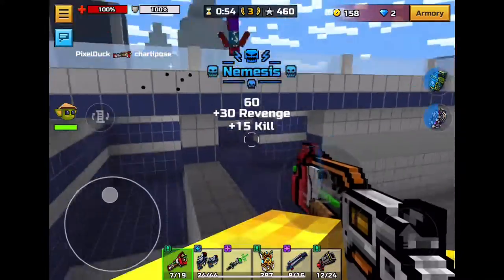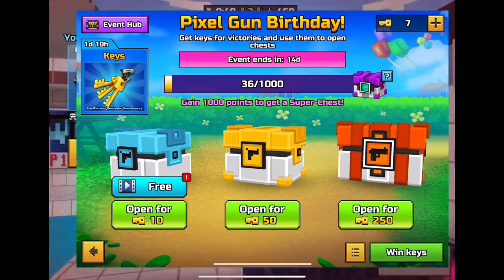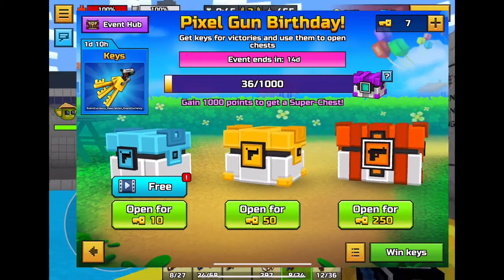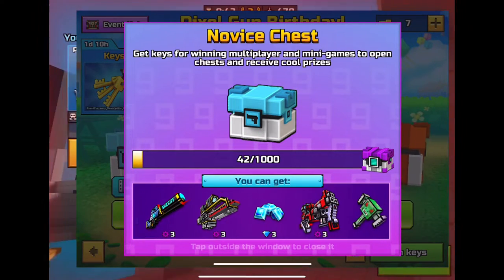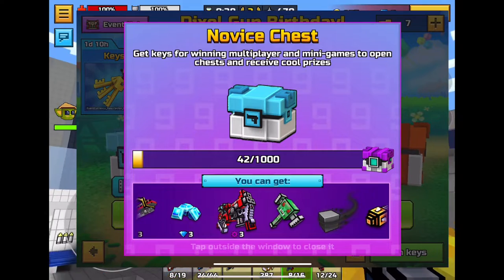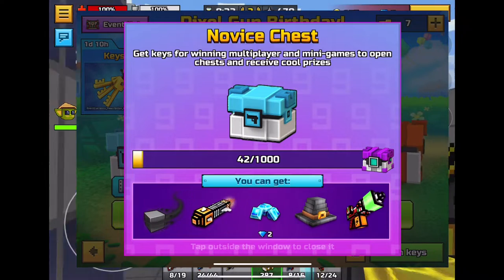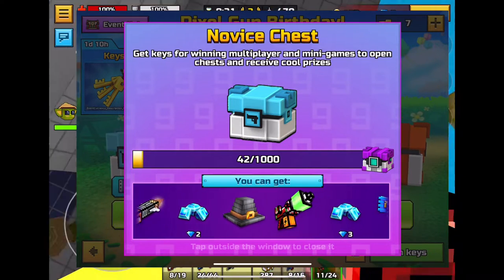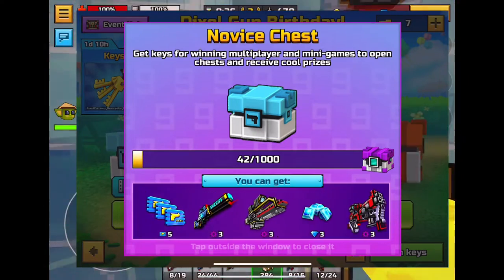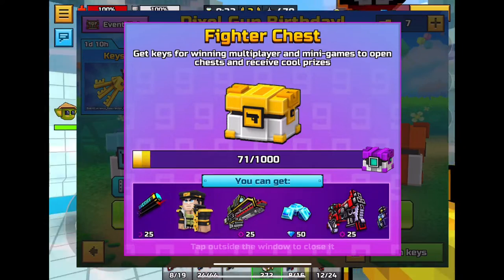Now I want to talk about the Pixel Gun birthday lottery. The basic novice chest can give you some skins, and the parts for guns are really good. You can get the Ghost Lantern, the Golden Coin Revolver — also called the Spender — or the Evil Pig Hammer, which is really OG. The gun parts include the Sheriff's Revolver, the Rumble, and the Destruction System.